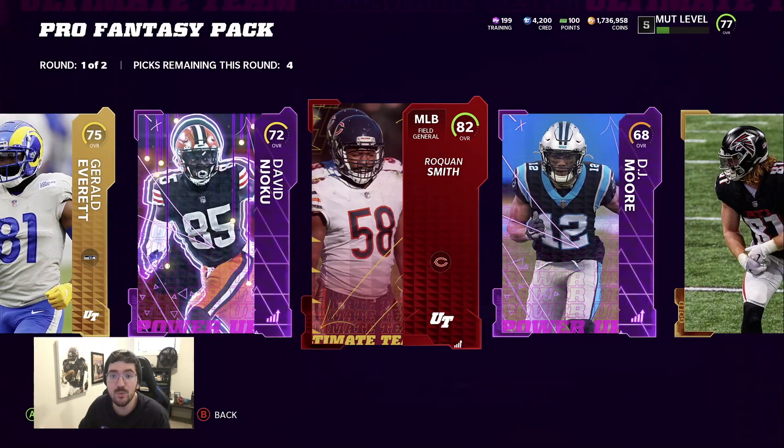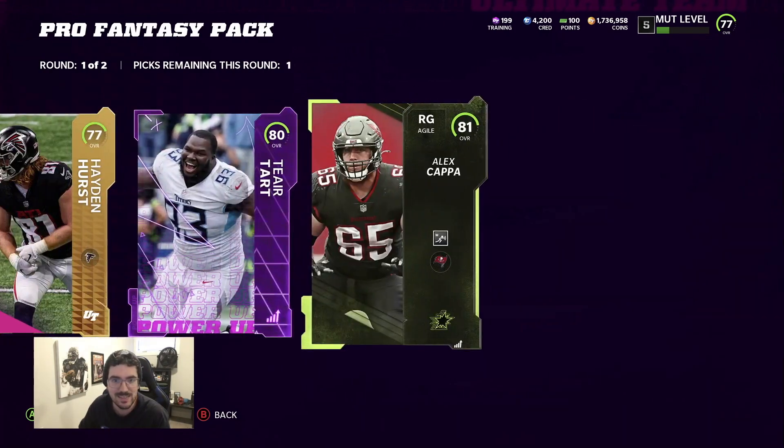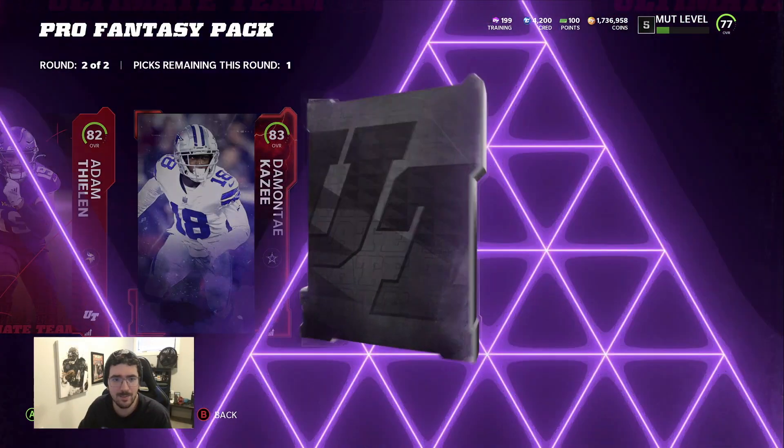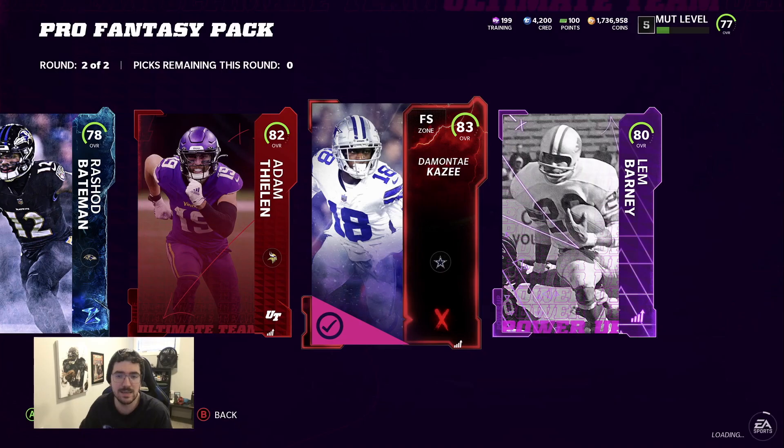Roquan coin quick sell - let's go, that's my boy right there! So that's like 26k in the first round. Our first rounds are literally - this guy just got a team diamond two, I'm not gonna take his power up just because I don't think those power ups will go for anything since everybody has them and you get them from completing the set.